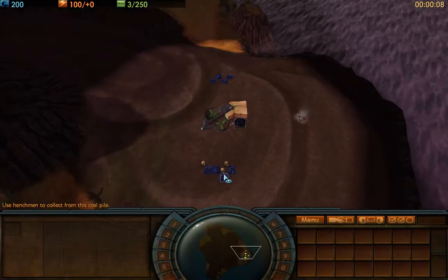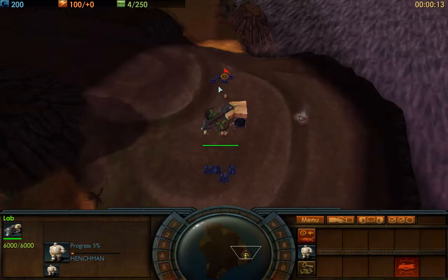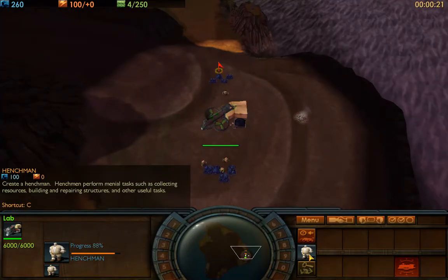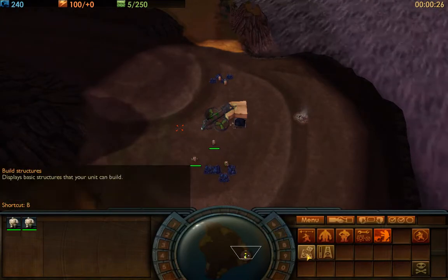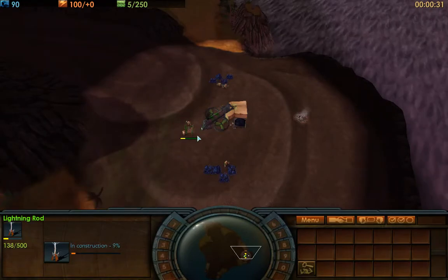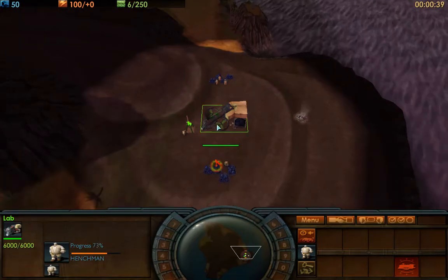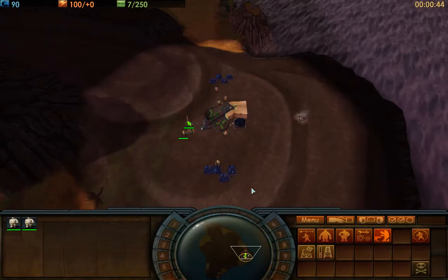The very first thing we do is always take your henchmen and send them to mine coal immediately. I'm sending my rally point by clicking my lab and right-clicking the coal pile. Then I'm building some more henchmen. I'm going to select two henchmen now to build a lightning rod. It's really important to build lightning rods so you gain electricity, and I'm doing this early on because electricity is used to get to the next research level — and that's how you build units.